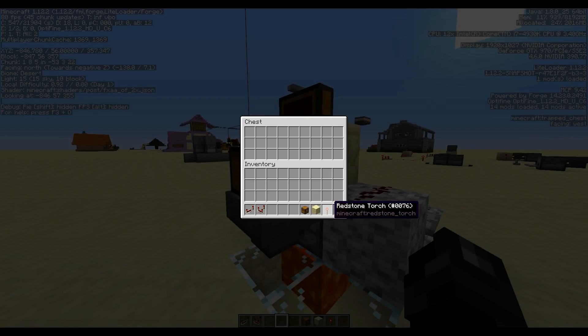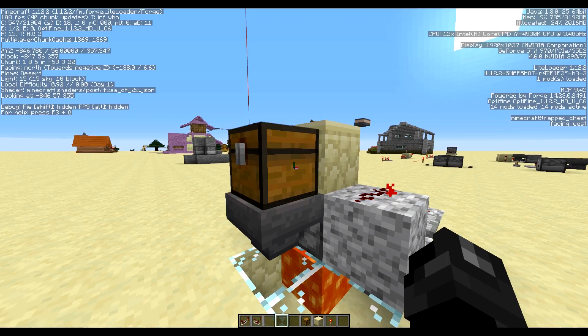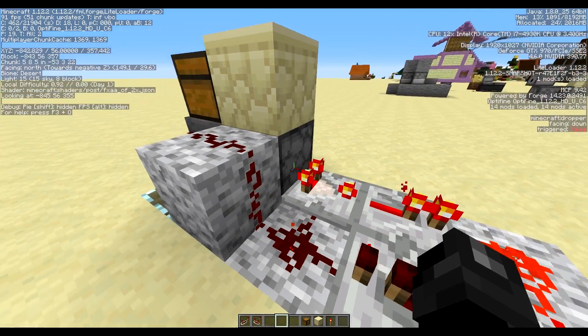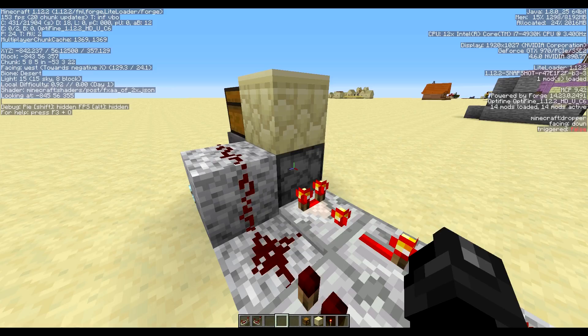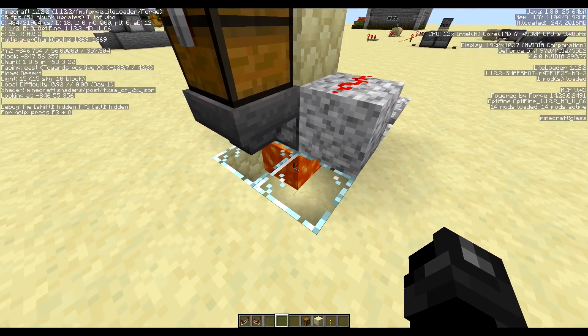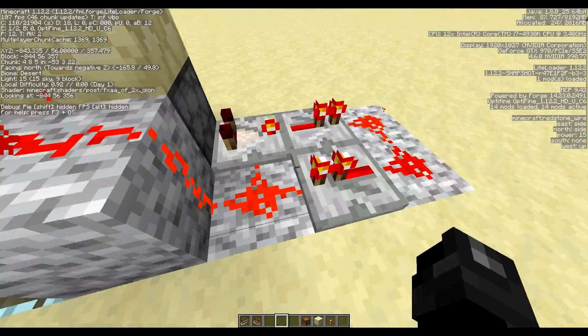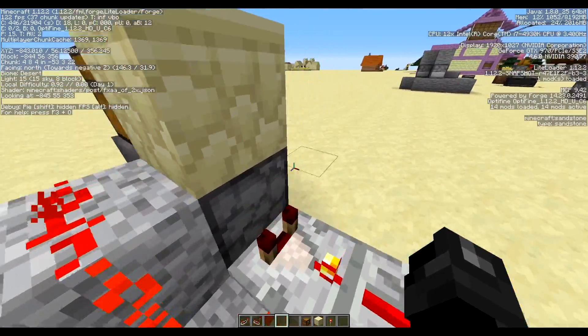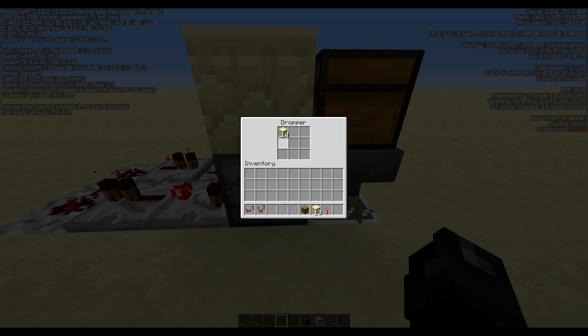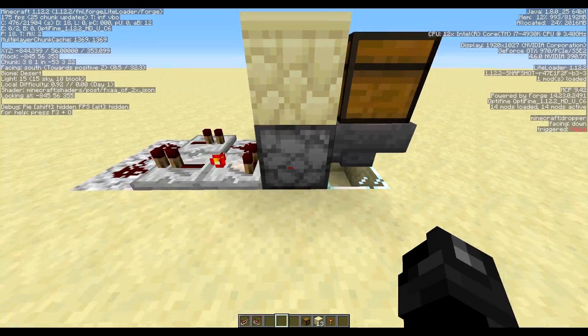Let's demonstrate it — toss a stack of sandstone in. When we close the chest it starts depositing. If we open the chest, it stops — neat feature. Now we can see the items going into the dropper, the clock activating because there are items in the dropper, and it dropping those items one at a time down into the lava every time the clock emits a redstone pulse. We can see the items going down as it drops one at a time and essentially deletes them.